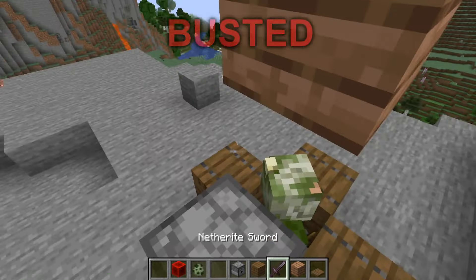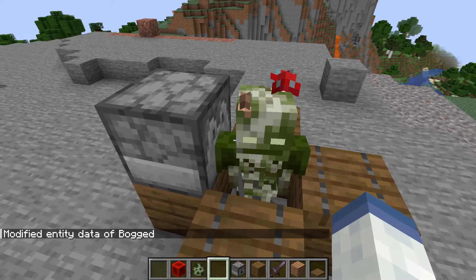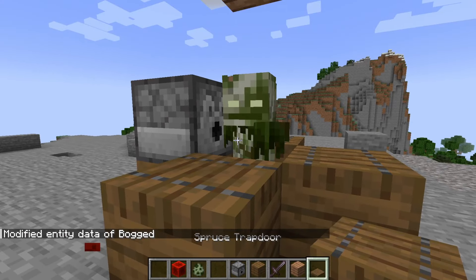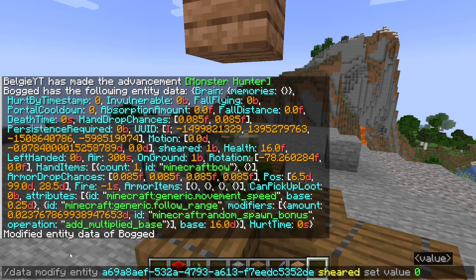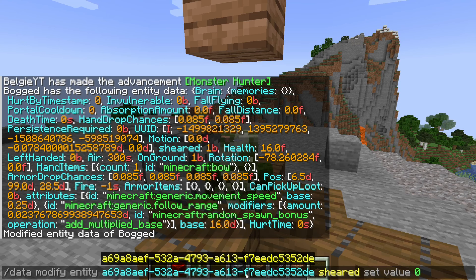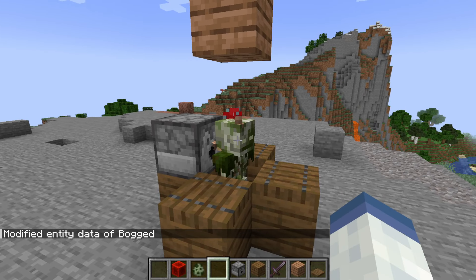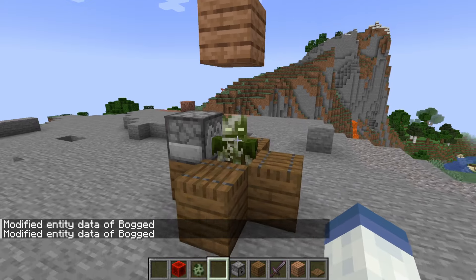Once the entity has been sheared, there is no way to get the mushrooms back without the use of commands. For anyone wondering what that command is, let's shear the bogged so it is sheared. If you then run the command 'data modify entity', followed by the entity ID which you can get by looking at the entity, and then 'sheared Z0', the bogged will have the mushrooms back. You can also set this to 1 to make it so the bogs are sheared by default.